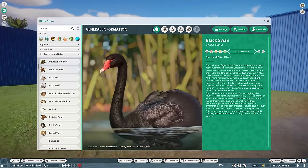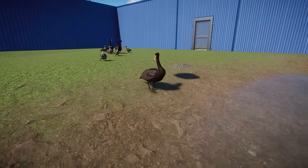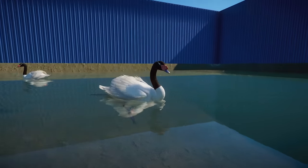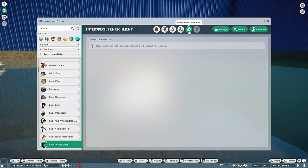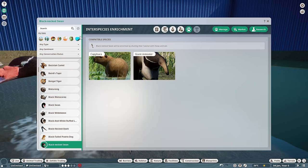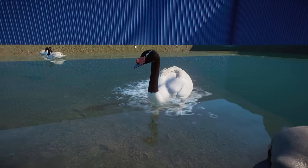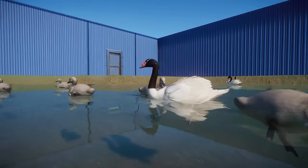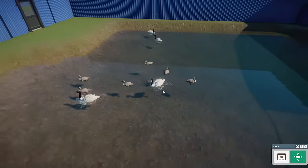These guys probably have interspecies enrichment — they do, with all your classic Australian animals. So if you guys are planning a little Australian walkthrough, you can easily add these guys in there. Moving on, we have the black-neck swan. This one is a little bit different — it's not completely black, it's only black on the neck. It's found in South America: Falkland Islands, Chile, Argentina. It does have some interspecies enrichment with some South American species. Another beautiful job by Narwhaler — he did a very impressive job with the knob on the beak, and again custom goslings, which are a little bit whiter than your typical goslings. Incredible job, Narwhaler.